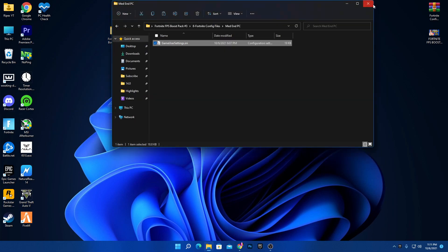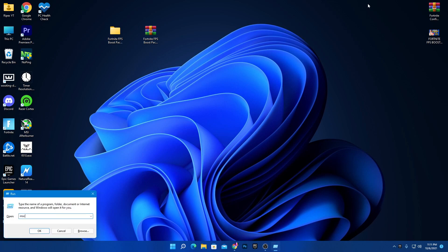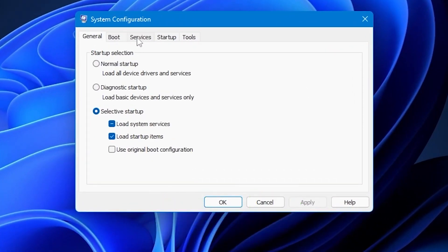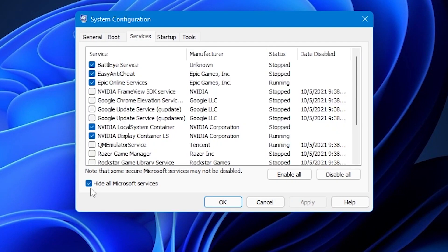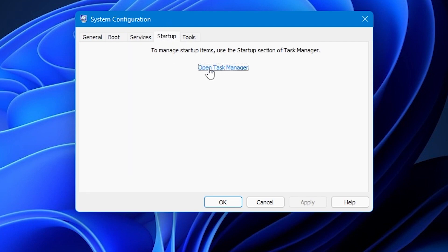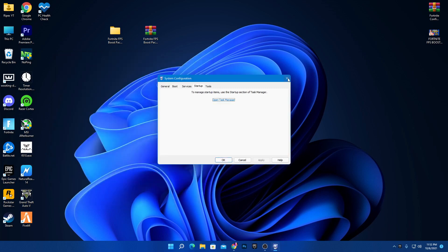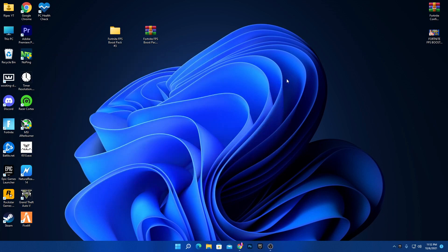After all settings, press Windows+R, type 'msconfig', and press Enter. Go to the Services tab, check 'Hide all Microsoft services', then disable any services you don't need. Then go to the Startup tab, open Task Manager, and disable all applications you don't need at startup — this will also speed up your boot time. Once done, restart your PC for all settings to take effect.